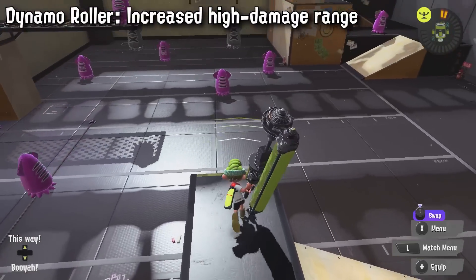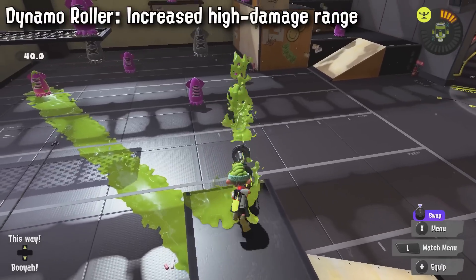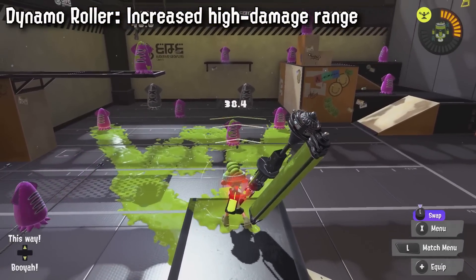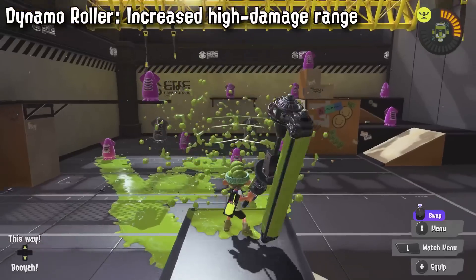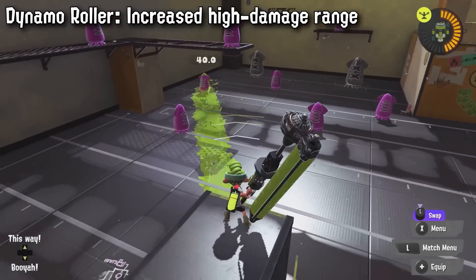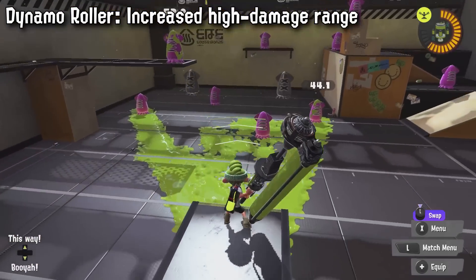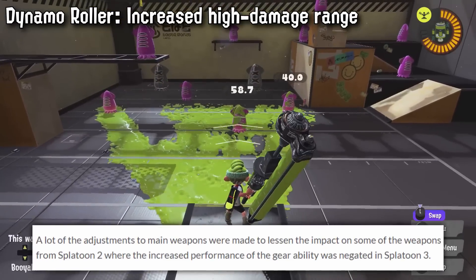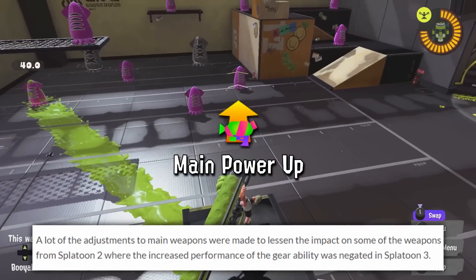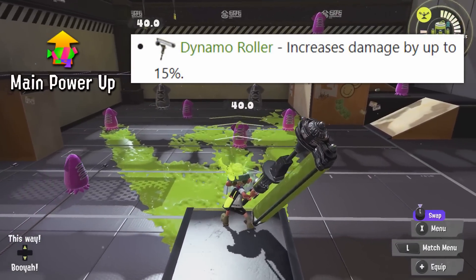Dynamo might have one of the most drastic buffs here, but we don't know for sure because the wording isn't specific. Basically the distance at which it deals under 50 damage and under 100 damage with both flicks will be increased — so Dynamo's one-shot and two-shot range are being increased. The patch mentioned this is focusing on helping weapons that were benefiting from Main Power Up and have become weaker with that removed, so maybe this is trying to replicate a bit of MPU on Dynamo from Splatoon 2.